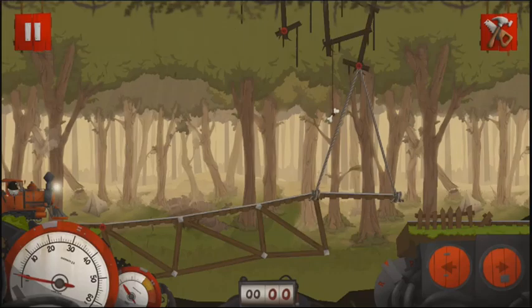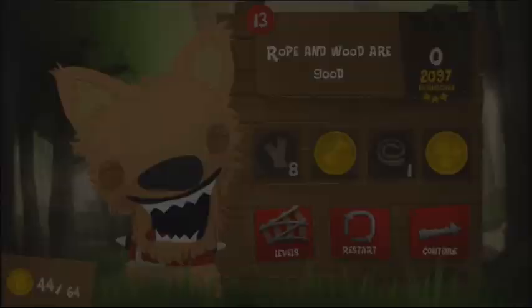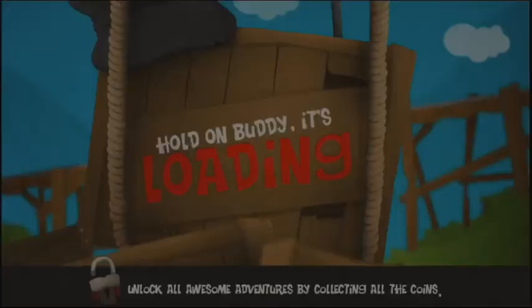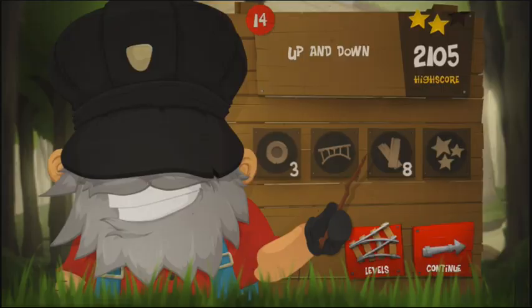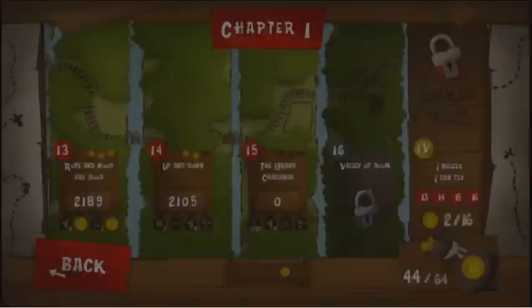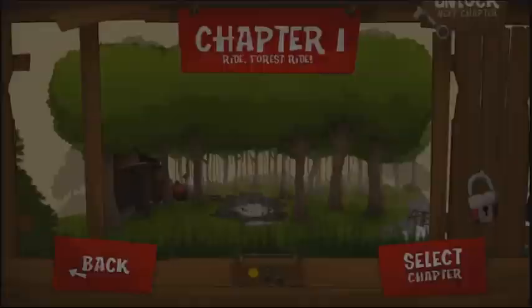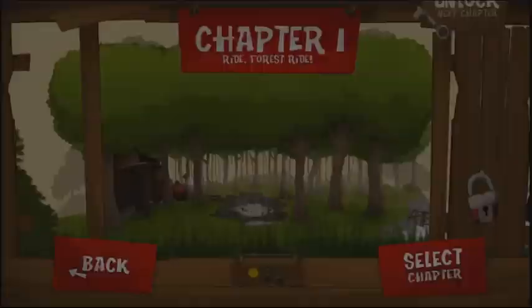This is pretty much what Bridgie Jones entails — all different levels of this kind. And that was one perfect run: three stars! This is a really well-made physics puzzler where you build the bridge and then control the train that runs over it. There are 32 levels with 120 objectives to aim for, plus special levels in addition. We hope you enjoyed our Apple and Apps in action video, and we'll talk to you next time.